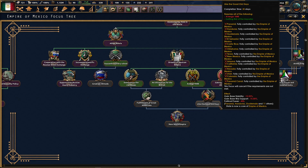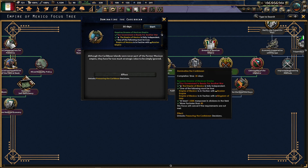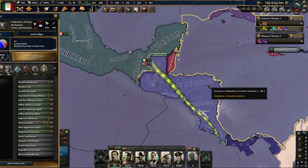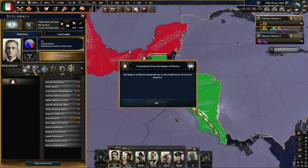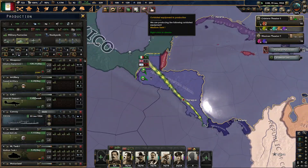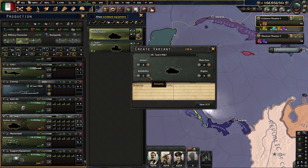In the meantime, anything we want to do while we're at war? I can prepare to dominate the Caribbean — I guess we'll take that. We're not going to call in our allies for this. It's going to be a bloodbath. Medium tank 2s are ready, and it's going to be a while before we get the 3, so I want to boost these as much as I can. We're going to call this the Huerta model — can't forget who won us the rebellion initially.